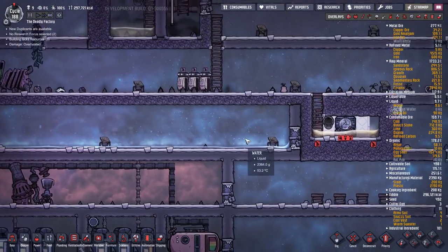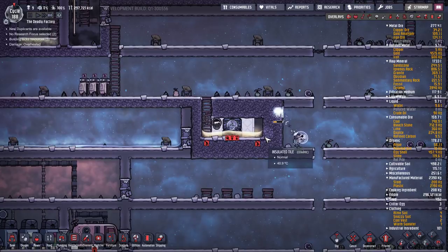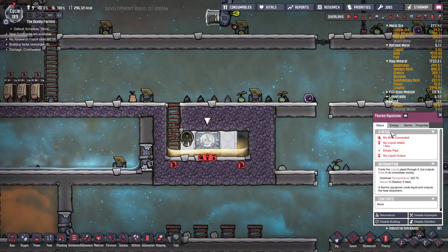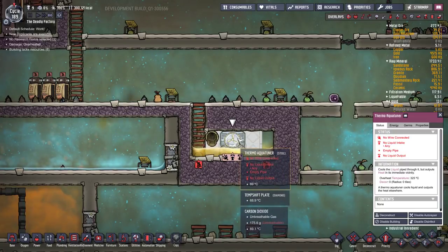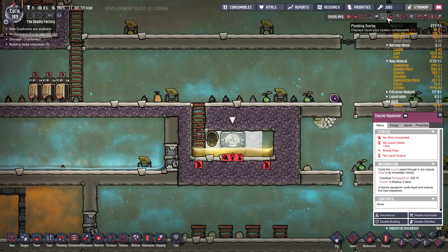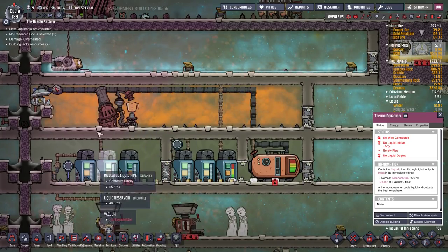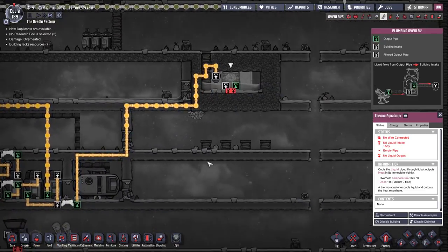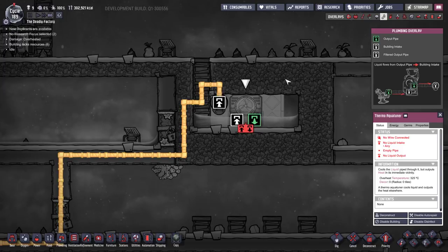Right now I'm filling up this ice box - it's basically a thermal aqua tuner made out of steel. We're going to fill it up with petroleum; petroleum will absorb the heat coming out of the aqua tuner and we'll run piping through to soak up and remove heat. I'm using petroleum because it's quite plentiful at the moment and I want to keep the refining pipes clean so I can keep refining metals at maximum speed. For now all the petroleum is just being dumped in here - we'll build a power plant down here and pipe petroleum in later, but for now we'll fill this tank and have a nice cooling block for our ice box.